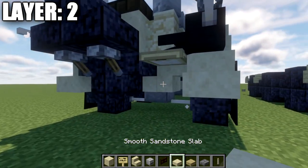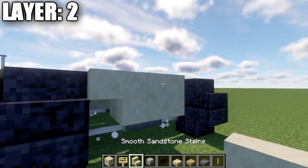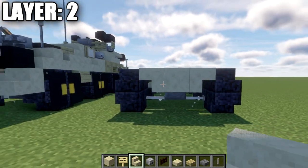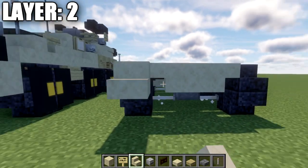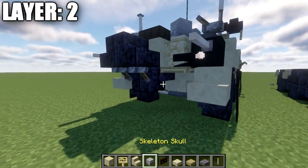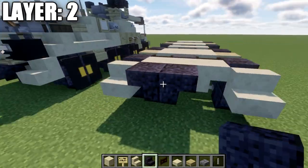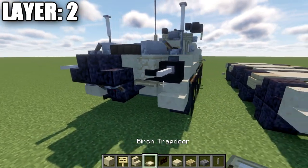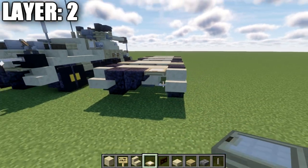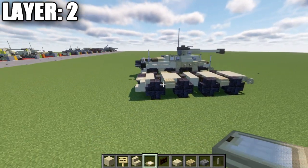Continue by taking smooth sandstone: place a sandstone block in the center, an upside-down stair to both sides, and also a normal stair coming off the polished blackstone stairs. Take polished blackstone stairs and place two upside-down stairs back to back in this space, then place a birchwood trapdoor coming off that stair like that to the right side.